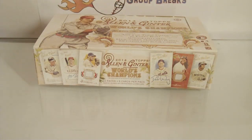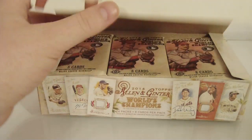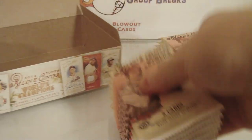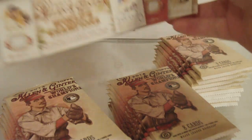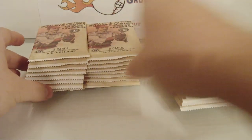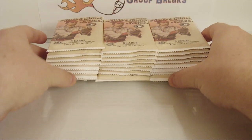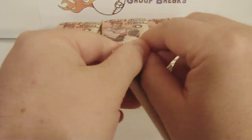Not a bad start. Who had the Nationals? Jeff with the Nationals. If I recall, I think that's how it should go — I think Expos go to the Nationals. Alright, on to the box. Not a bad start. Pack number one. Good luck, everyone. Thanks for joining.